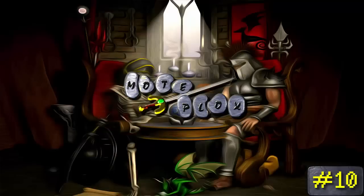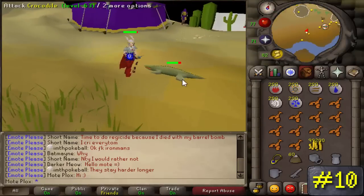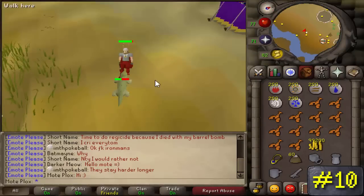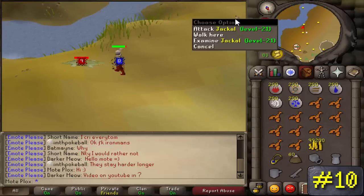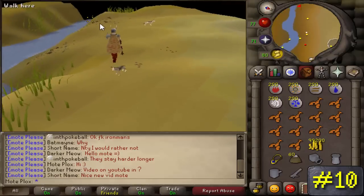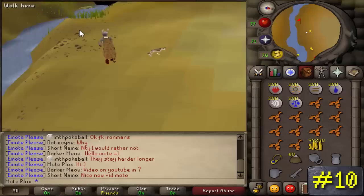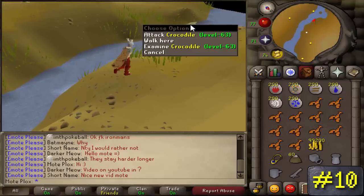Number 10: Crocodiles. Found in the Kharidian Desert south of Pollnivneach, these are one of the worst slayer tasks ever — not because they are hard to kill, because they're actually quite easy, but they drop absolutely nothing. More often than not you will end up killing this monster while it's sitting on water, meaning you won't even get a drop.